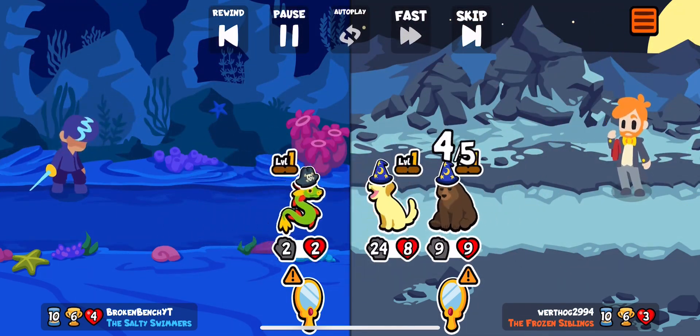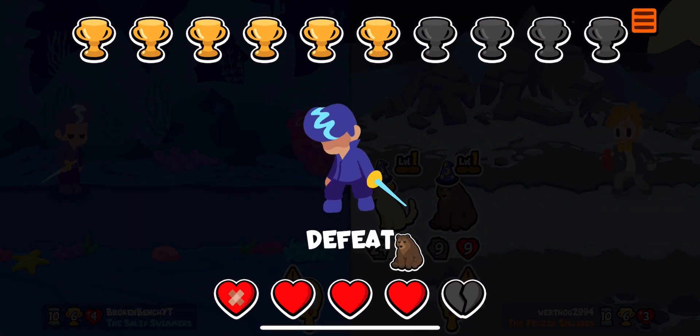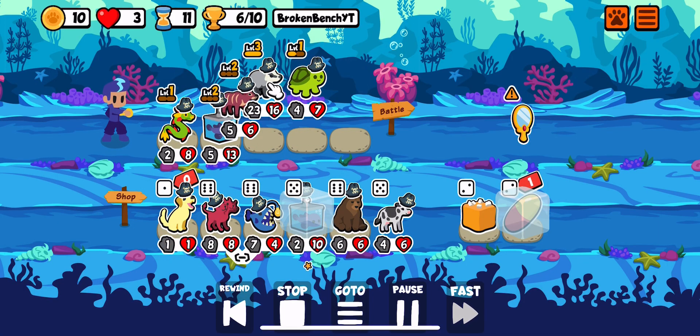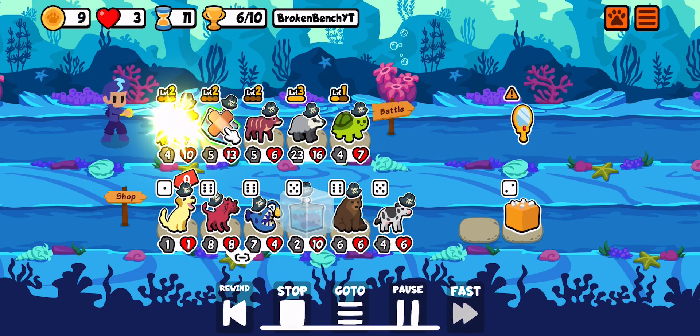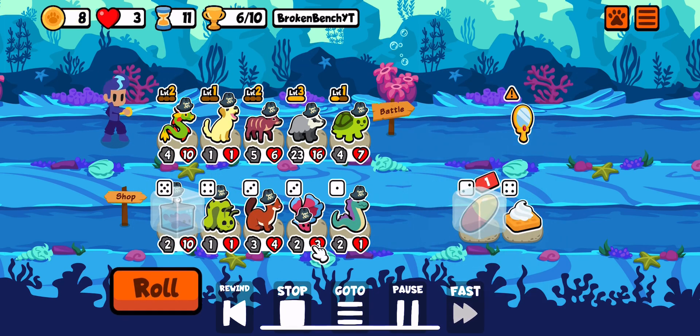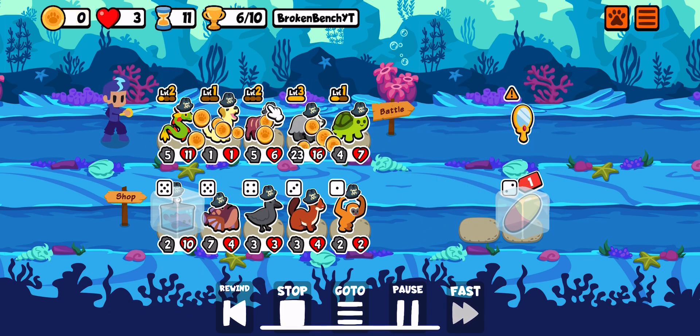The ant hit was very poor, and we lose. But we have Quetzalcoatl and Golden Retriever in shop — instant level two Quetzalcoatl. We take Golden Retriever, we find a pill, but we don't really find anything this turn because we do pick a Bobbacata.